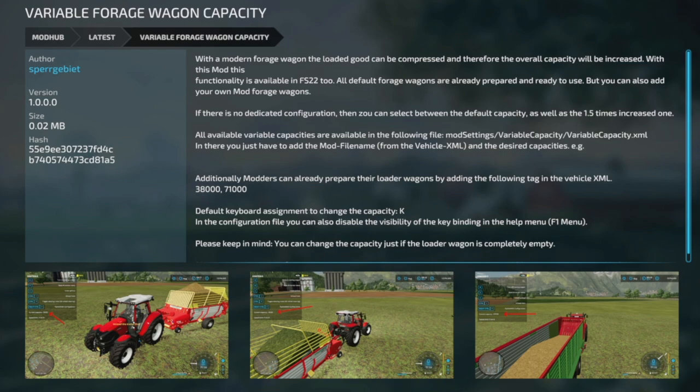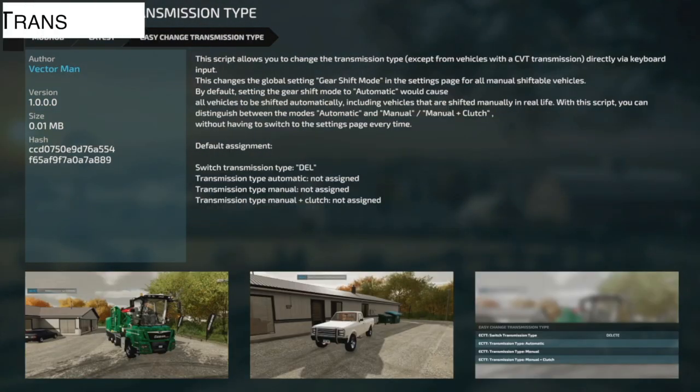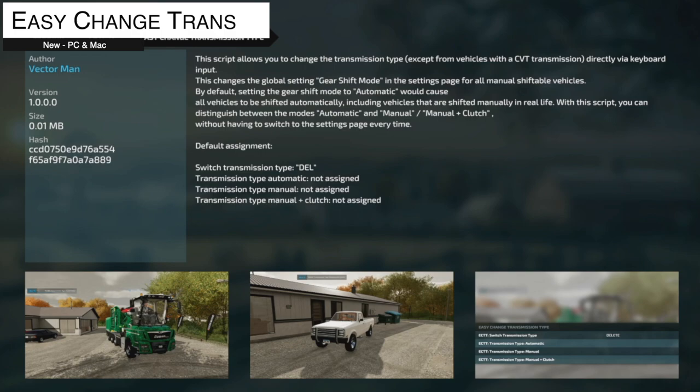We've also got the Variable Forage Wagon Capacity mod — with a modern forage wagon, loaded goods can be compressed and the overall capacity will increase. This functionality is available in Farming Simulator 22, all default forage wagons are already prepared and ready to use, but you can add your own as well. Use the keyboard and mouse F1 menu for all the functionality and controls you need.